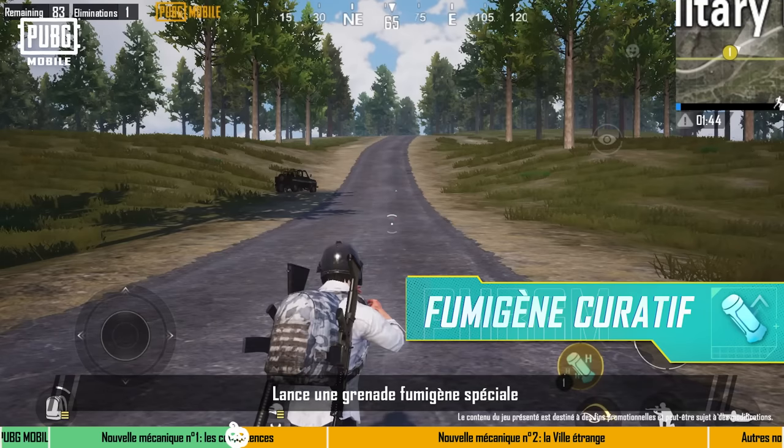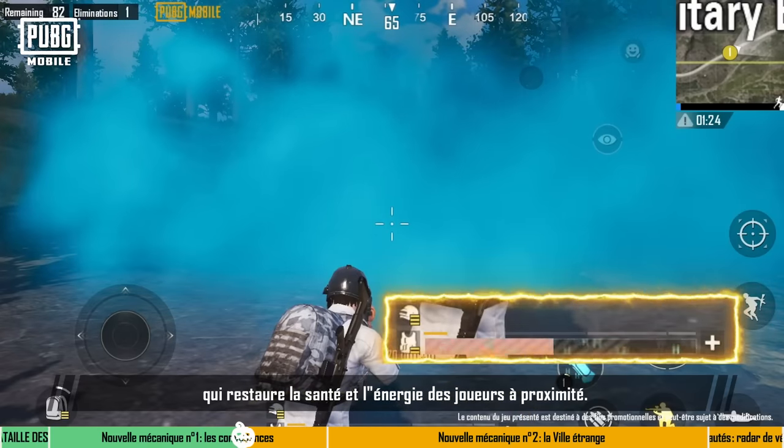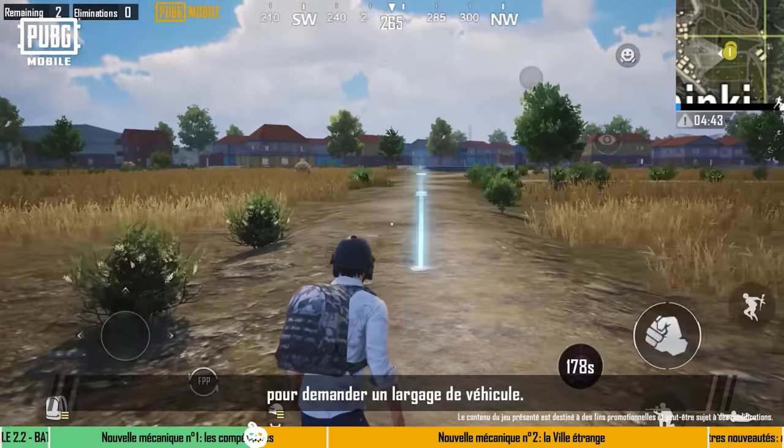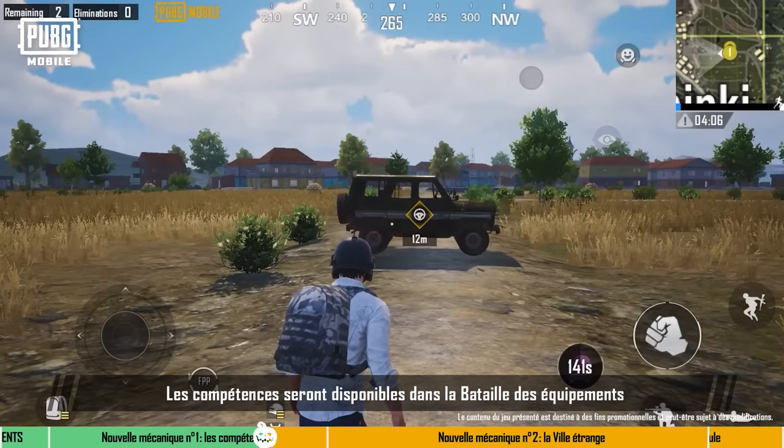Healing Smoke: Throws a special smoke grenade that restores players' health and energy while in its vicinity. Vehicle Airdrop: Throws a beacon which calls a vehicle airdrop. Skills will be available in Gear Front.